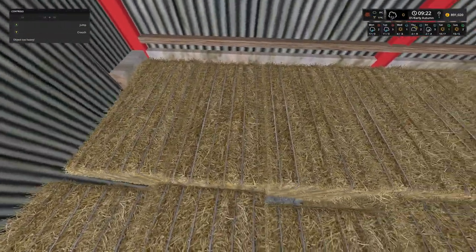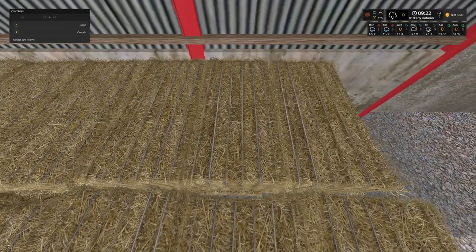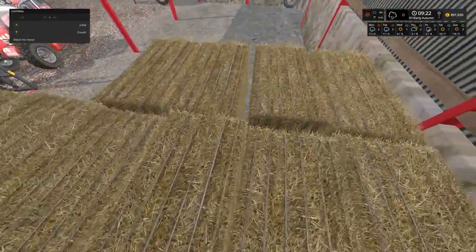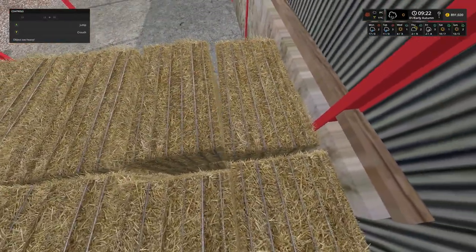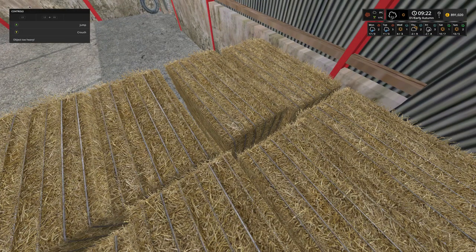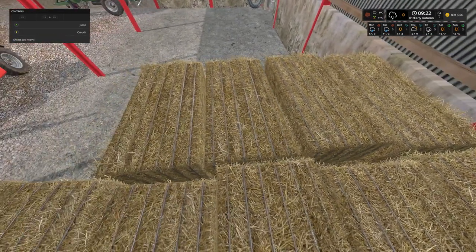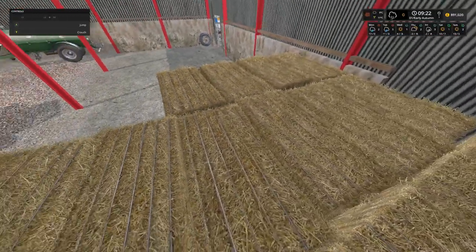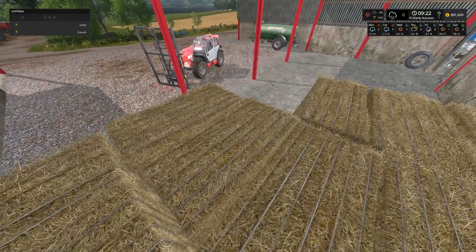We've got quite a few in here already. The stacks are 3, 6, 9, 12, 15, 18 in that row - so two 18s is 36, and 3 more is 39, 42, 45 - 48 bales we have already got in the shed just here.